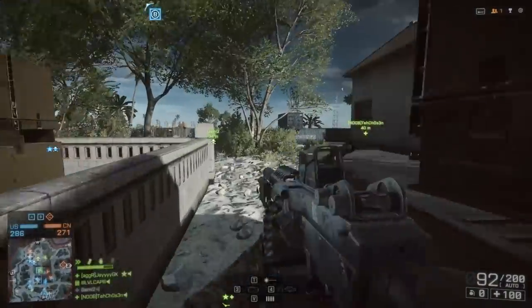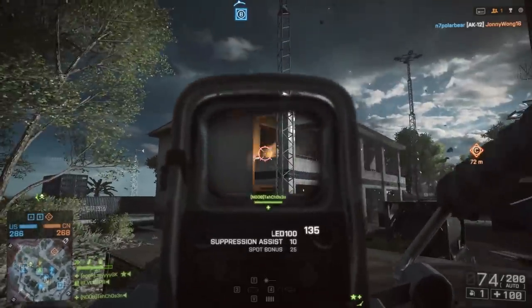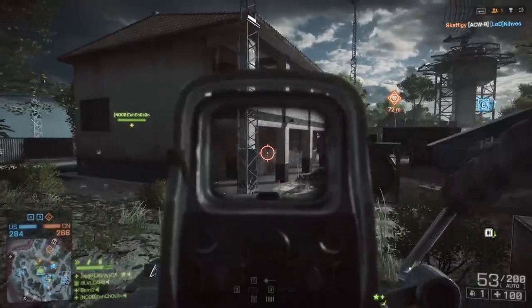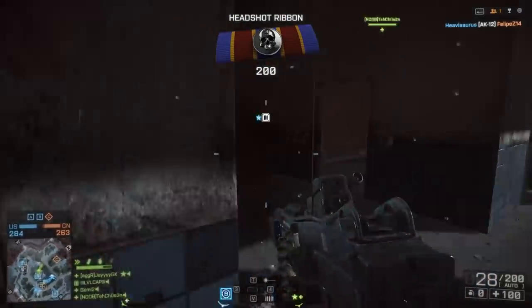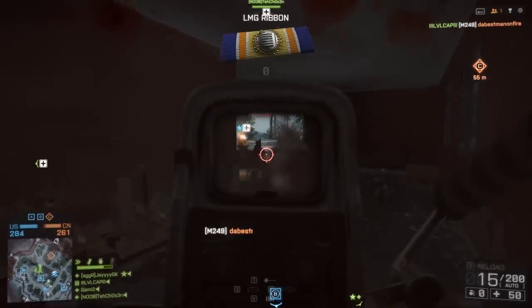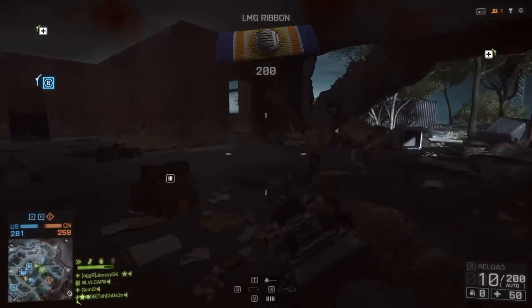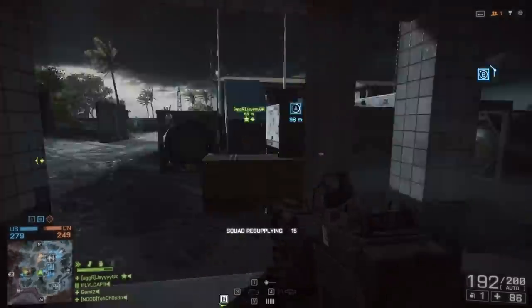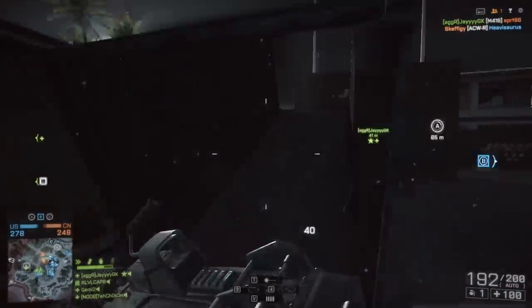How about the attachments for this weapon? The holo sights work out great for this gun, and you can unlock more advanced sights later on — but I think for the process of ranking up the gun, the holo sight is going to work perfectly. If you like laser sights, I recommend it for this weapon to make your hipfire a little bit better. As for barrel attachments, I was really enjoying the suppressor. The compensator would also be a good addition to help stabilize some of that side-to-side recoil, although it doesn't make a huge difference. Honestly, the suppressor was one of my favorite attachments — staying off the minimap is such a great advantage in this game.